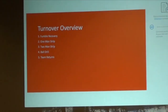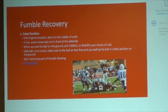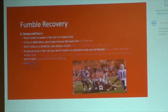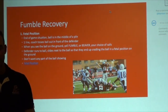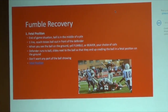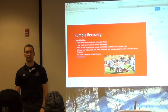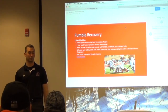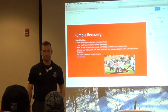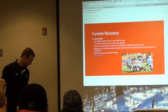Moving on to our turnover. Any time we recover a fumble, we have two different modes of operation. We have recovering in a fetal position and recovering in a scoop-and-score position. We call it a fetal position because you're going to be on the ground in a fetal position. This is used in any game situation and any time the ball is in a pile. We always talk about situational awareness — we want our kids to learn the game of football, so we always talk about when you would use it and why.